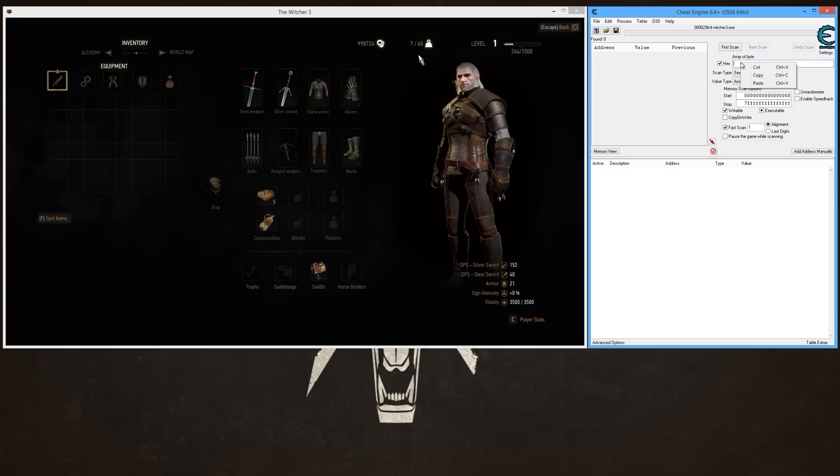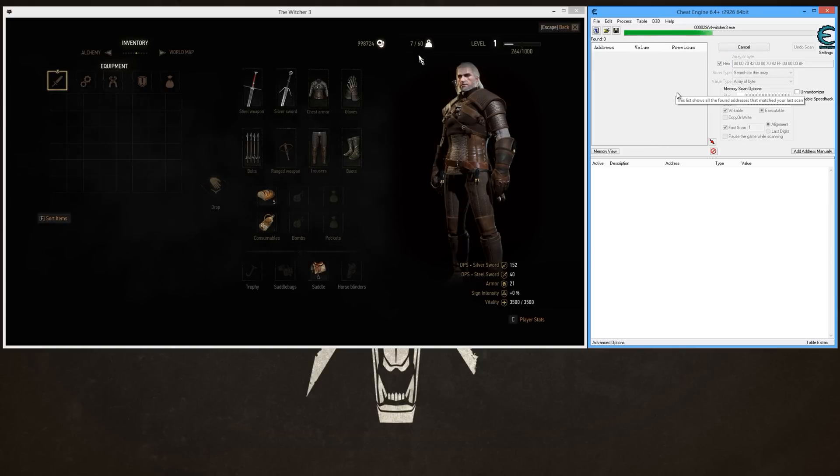Then you want to paste in the array that I have in the video description, so go look for that in the video description, copy it, paste it in here, and then do 'First Scan'. This scan can take a moment depending on how fast or slow your computer is.